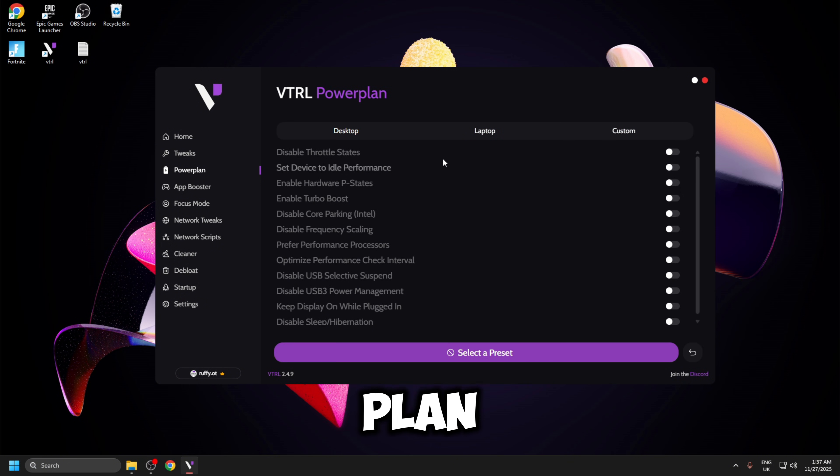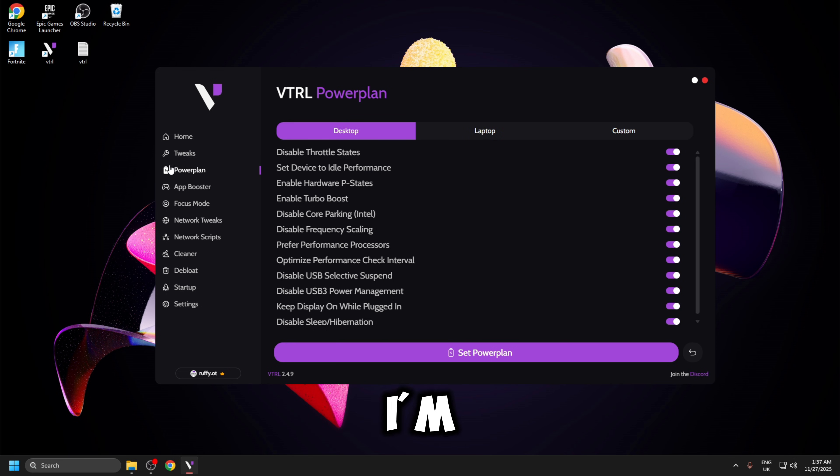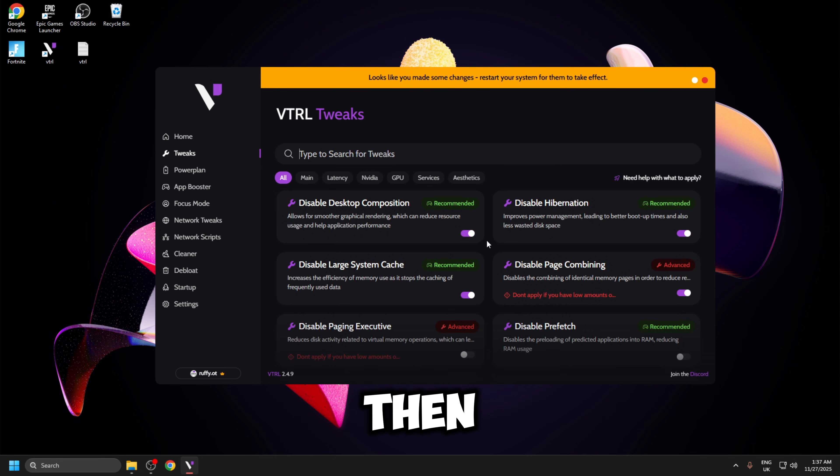The same thing goes for the power plan — if you're on a laptop you'll select this option, if you're on a PC you'll select this one, and you can also do custom. So I'm going to go through and do everything, and then we're going to be benchmarking our FPS in the same creative map.